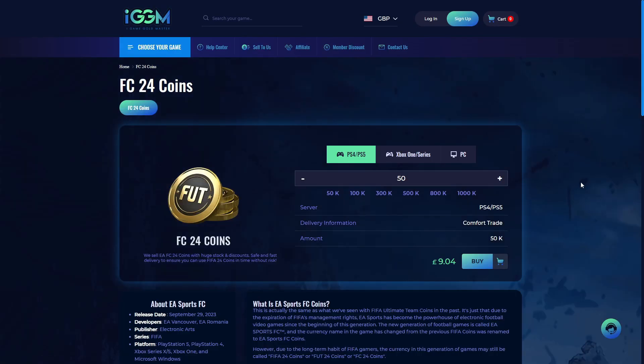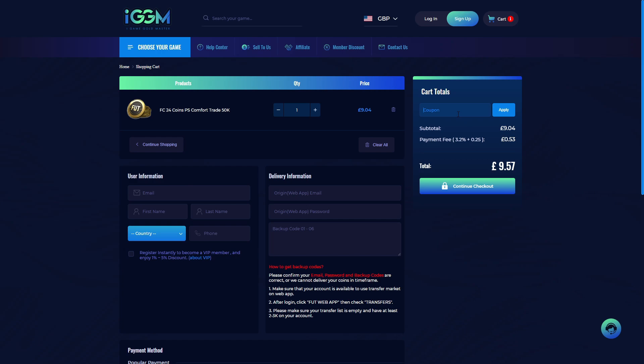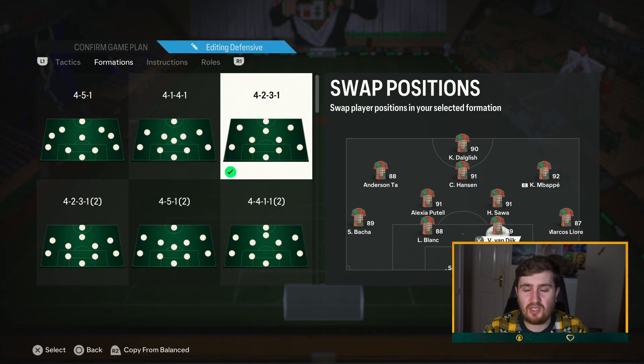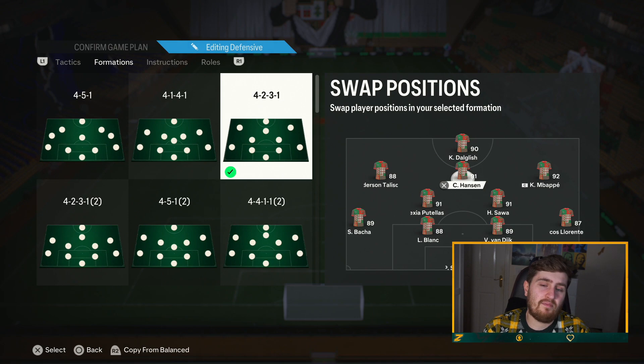Are you sick to death of getting out-teamed on FC24 and want that god squad you've always been dreaming of? Check out iggm.com today - the best and most reliable place to get coins for your Ultimate Team. Use the link in the description and code ZEAL at checkout for a five percent discount.